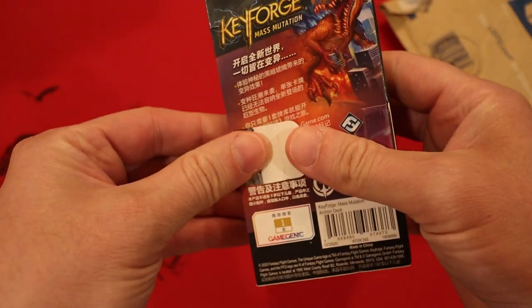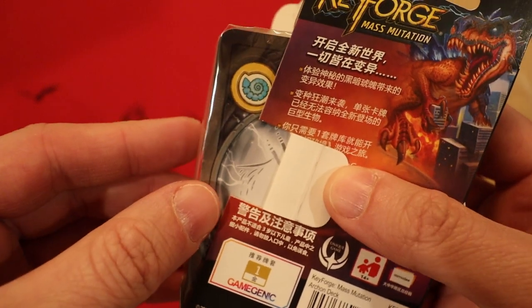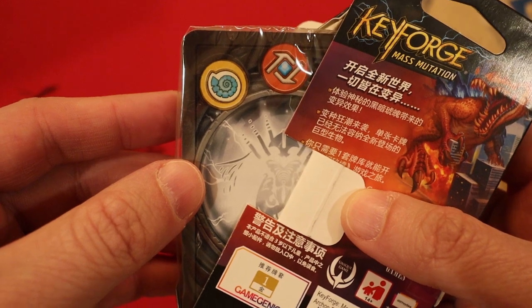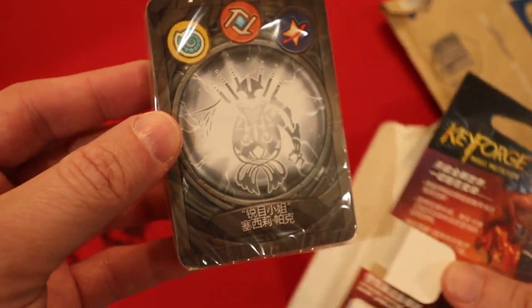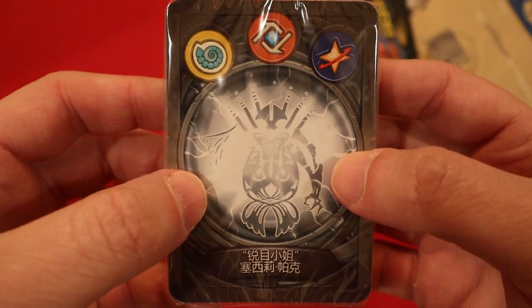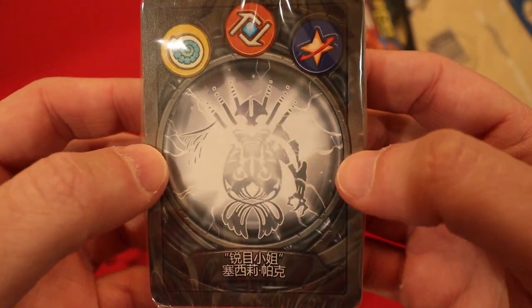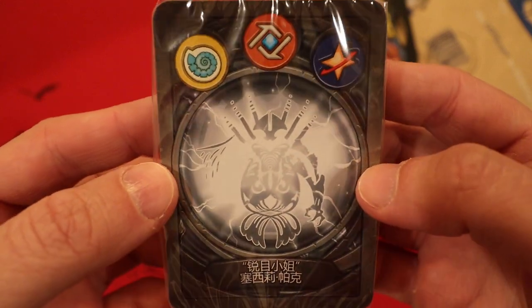Okay, it looks like a gray archon. First house: Saurian. Second house: Logos. And the final house is Star Alliance. Awesome - Miss Sharp Eye Cecile Parker. It's not symmetric - seen a little bit of this before. Might be a new head up top, kind of looks very Logos-like. All right, we need to jump right into this thing.